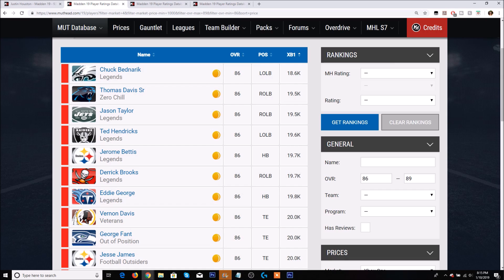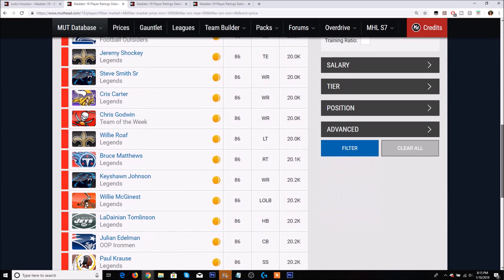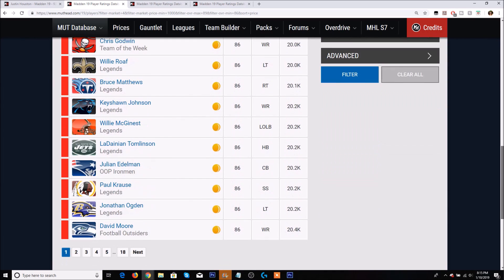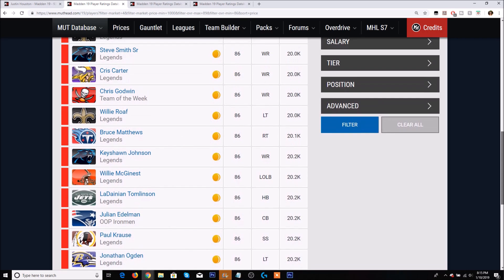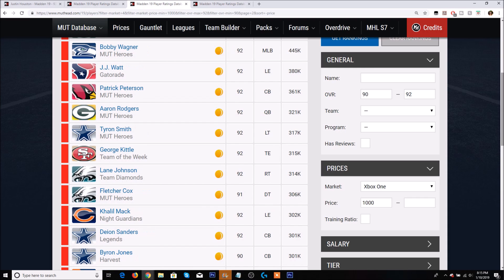Looking at the lowest possible pulls, Benaric is 18,600 coins — you would literally be better off quick selling the trophies than doing the set if you pull him. Chuck and others on that page go for 20,000 coins or less, and that's just one page out of 18. I'd imagine the next three or so pages are around 22,000 to 25,000 coins, so in my opinion this set is probably not worth it.